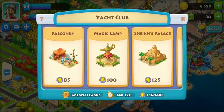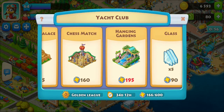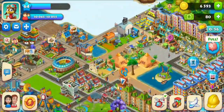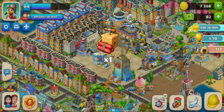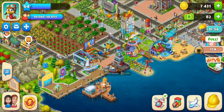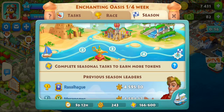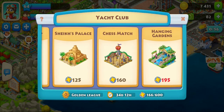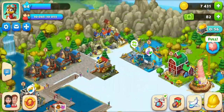Let's check out the new regatta season and the yacht club. We have some super cool decorations: the Falconry, the Magic Lamp, Sheik's Palace, Chess Match, and Hanging Gardens. If you follow Township on Facebook, they show stuff early or give hints about upcoming updates — worth following. The chess match was one of the things they were showing off. I'm going to get all of these decorations and add them to my desert area, combining them with the recent Egyptian theme — like an Aladdin land.